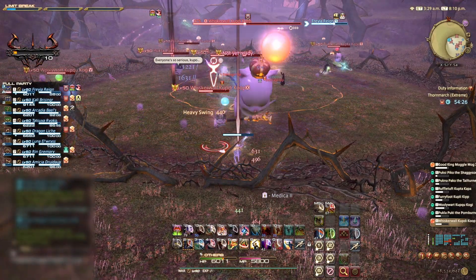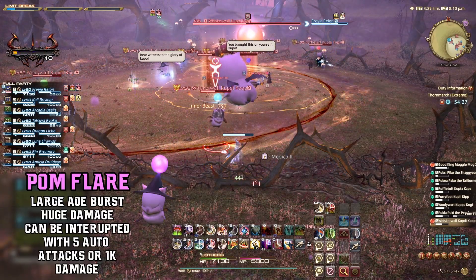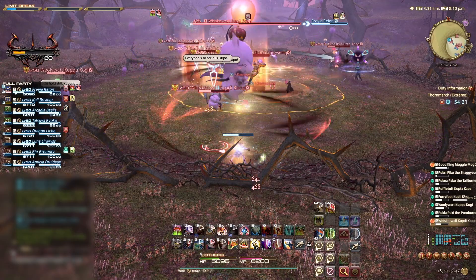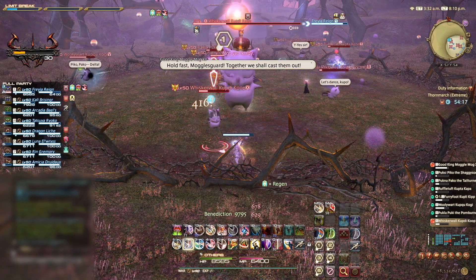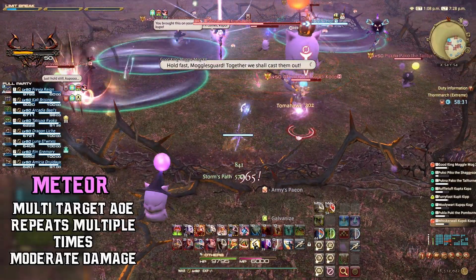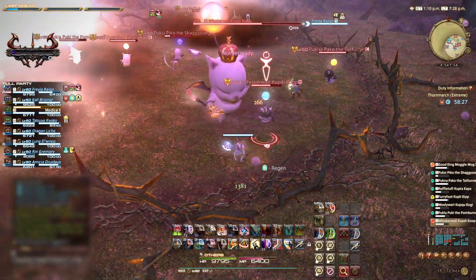In Phase 2, the Moguls will have their own abilities that we must contend with. Pukla the Black Mage will use Pom Flare. This large AoE circle will deal huge damage to anyone caught in the area. We can interrupt this ability by dealing approximately 1,000 damage to the Mogul or 5 auto attacks. We need to be careful not to kill the Mogul prematurely when interrupting. Pukla will also use Meteor. This multi-target, multi-AoE will focus random players and are indicated by huge blue circles. All players need to avoid the moderate damage caused from Meteor.